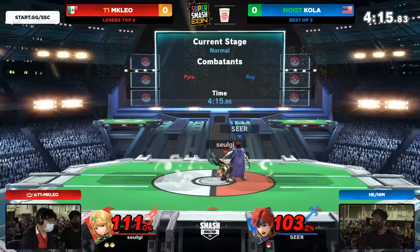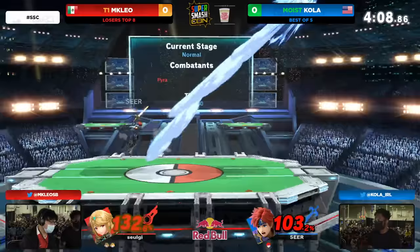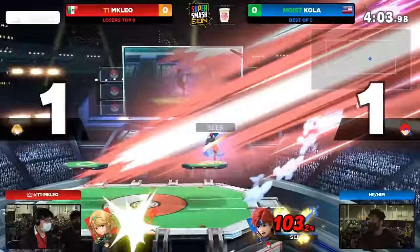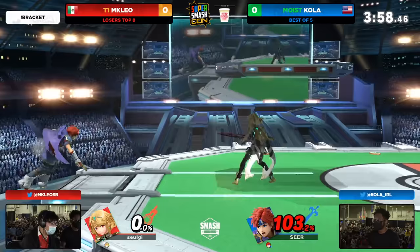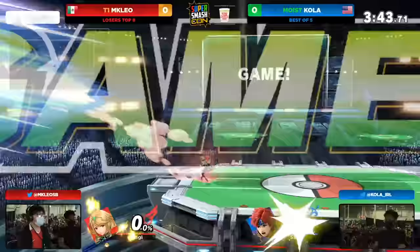He tries to get the follow-up on the platform. I love the use of neutral B there — such good shield pressure, very safe, and you can move while you're doing it. Here's the Pyra for the neutral rising aerial. Six units heavier is going to help Pyra here, but not going to get the blazing end onto stage. And Kola with a phenomenal punish, but you are at 103%. You hear the chants from the crowd calling his name. Leo keeping Kola by the ledge at 120% on this last stock.